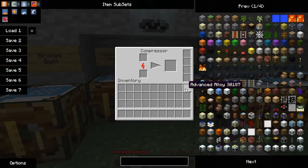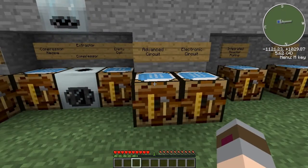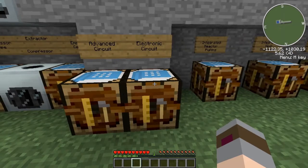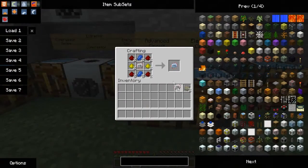So we're going to take our advanced alloy out of the compressor and move on to the advanced circuit. The advanced circuit is made with redstone in each corner, glowstone dust on the right and left, lapis on the top and bottom, and an electronic circuit in the center. The electronic circuit recipe is six copper cables — three on the top, three on the bottom — redstone on the right and left, and a refined iron in the center. With that in the middle, we grab ourselves an advanced circuit.